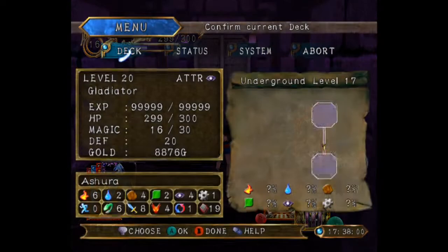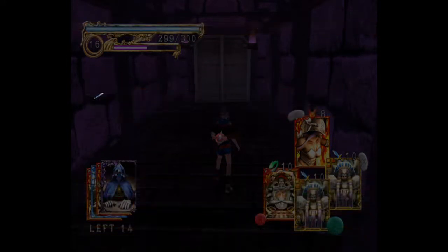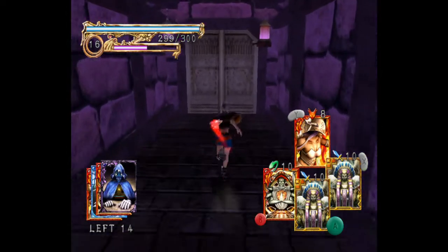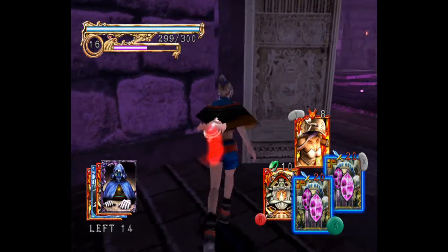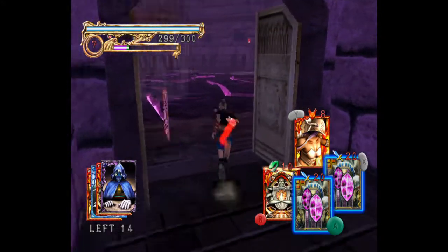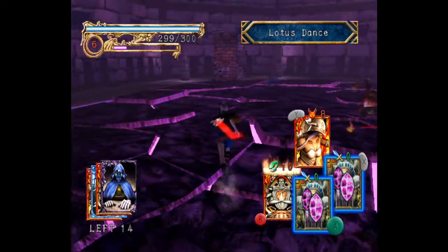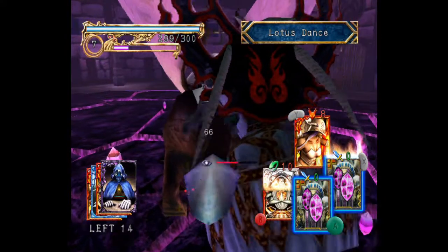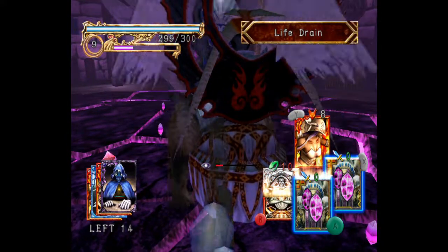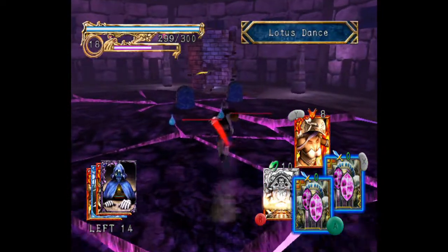This might be one of the rare floors where I don't bother zed charging the Assurer. That's the Mad Bomber - actually a very powerful card for his stone cost.